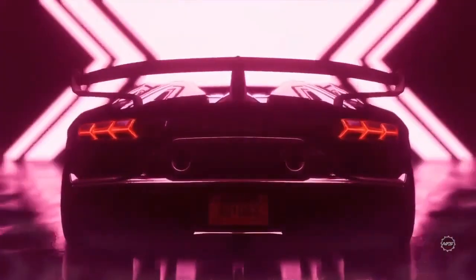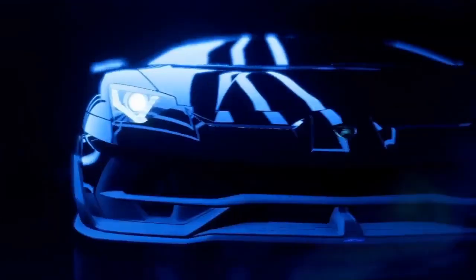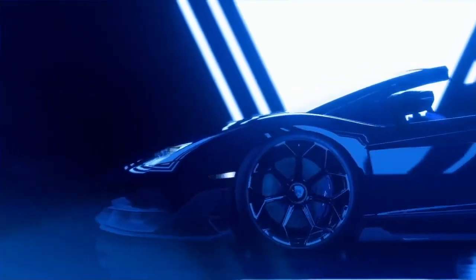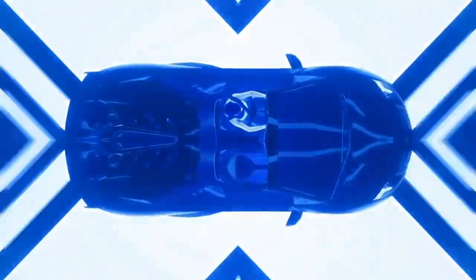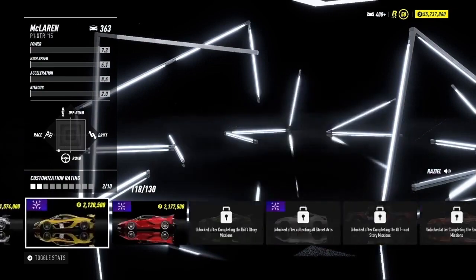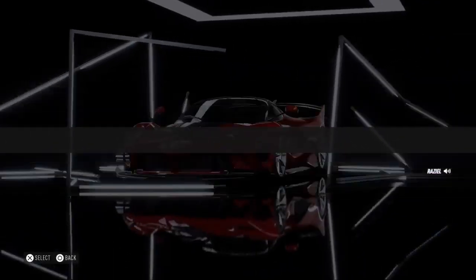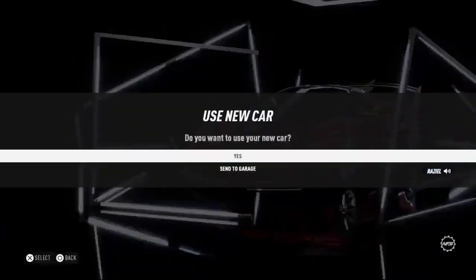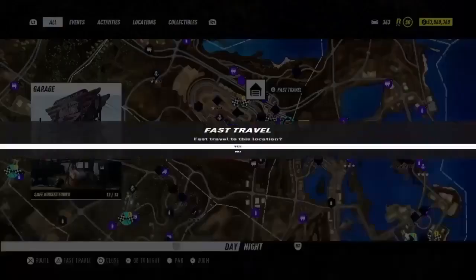Then head over to the dealership and buy the most expensive car. Once we've bought that car, I can tell you what to do next with the glitch. There it is — boom, two million. I'm going to spend two million on my Ferrari. Yes, I want to drive this car. Once you've bought this car, simply head back over to the garage.